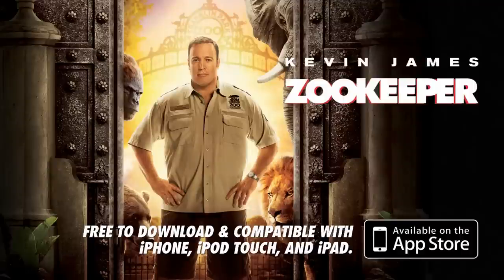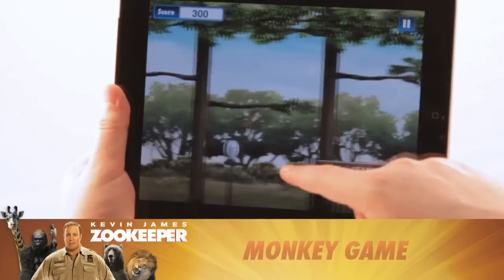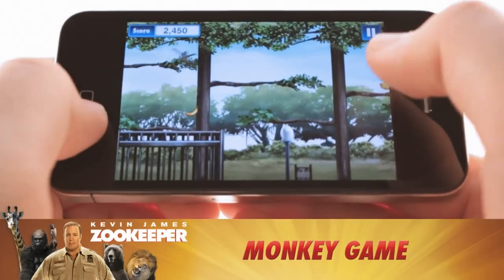The Zookeeper game is free to download from the App Store. Play up to four different games. In the Monkey game, use a finger swipe to get the monkey to collect bananas as he leaps from branch to branch.